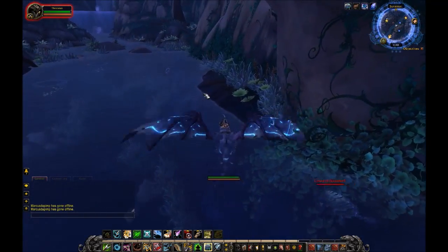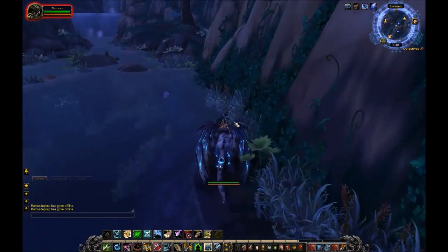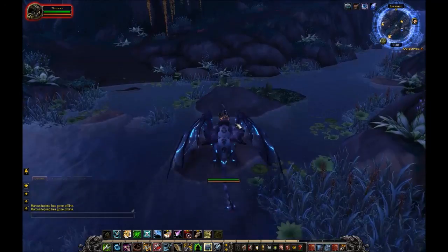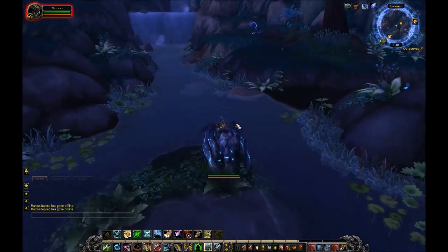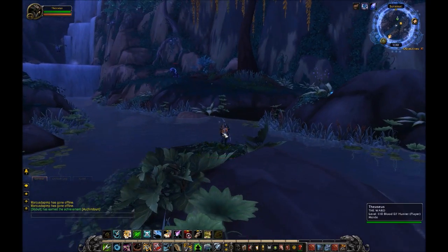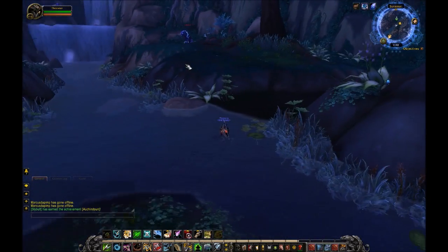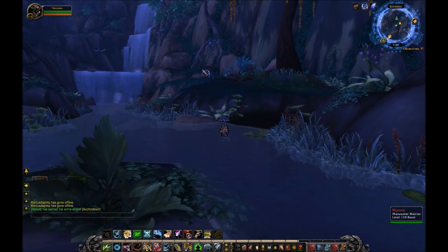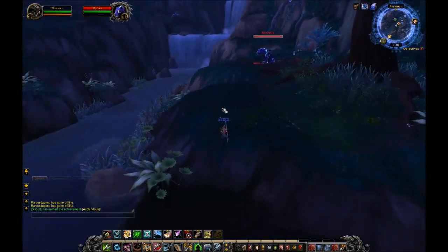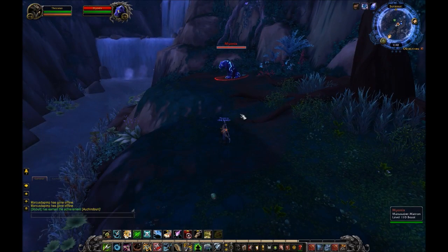Just go through the river here quickly — whoops, bumped into a guy. Oh god, a turtle's after me! Alright, is he gone? Perfect. Now we've arrived here and you're gonna see a waterfall and the beautiful Myonex — this is the spirit beast.